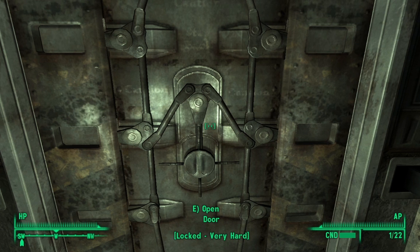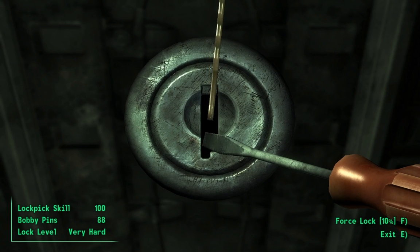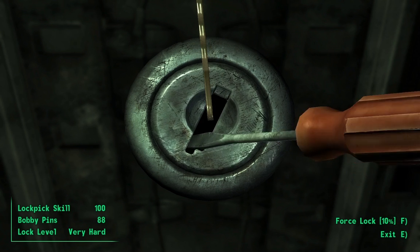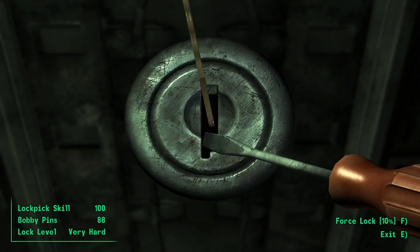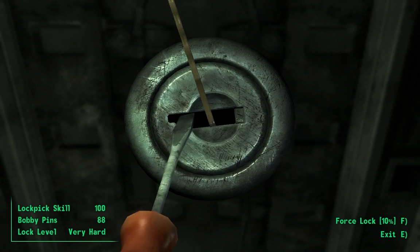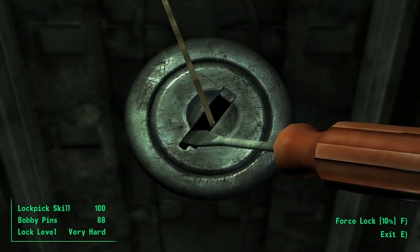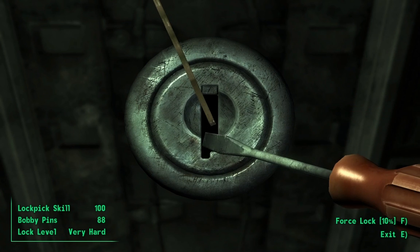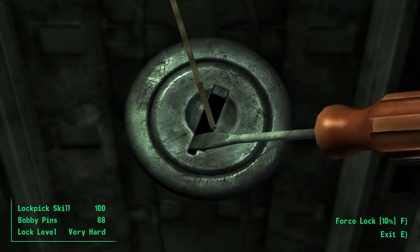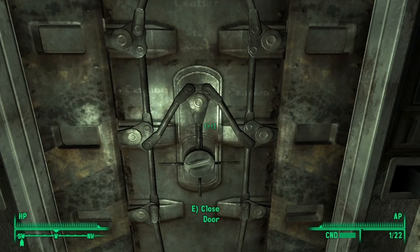We're going to the next door with a very hard lock. There we go, and then a quick save for it. A big reason to get into this room was to kill that damn radio in there. You can see I'm pretty close here. The trick is to stop when you hear the tink starting. I think I've actually passed. Yep, there we go.